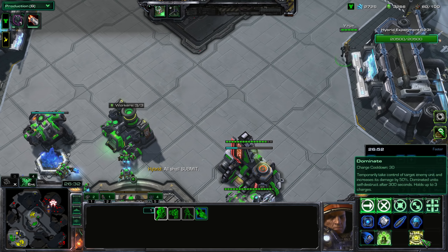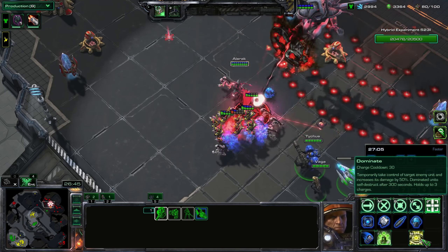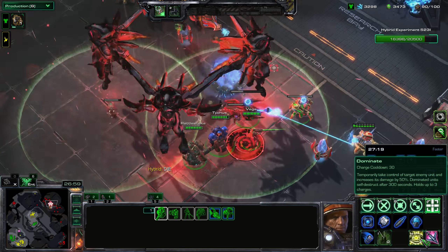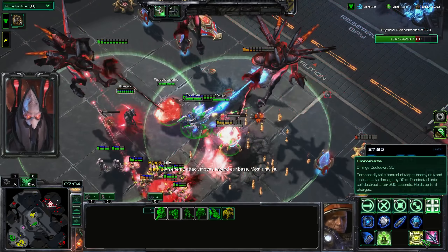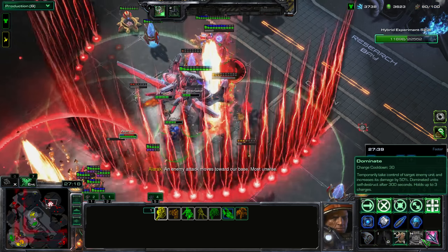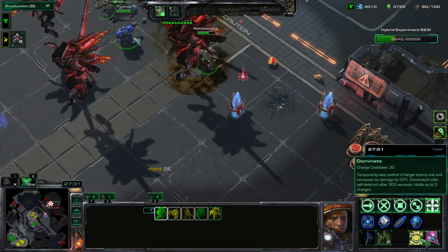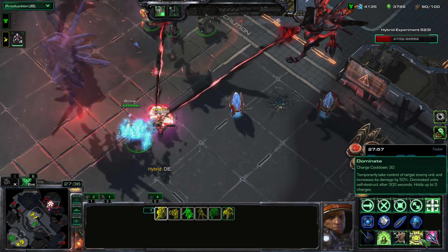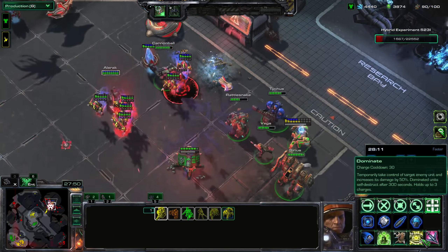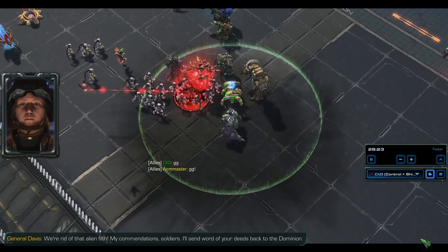My ally is being zealous, which is good, but he's leaving nothing for me to mind control. We focus down the hybrid, dealing as much damage as we can. My ally is actually doing really well with his Ascendance. I get Sirius back. I use all my Medivac pickups to bring my heroes to the front and deal as much damage as I can — and finally, we're able to take it down.